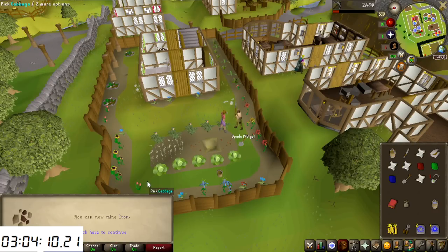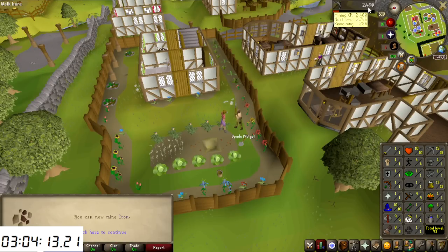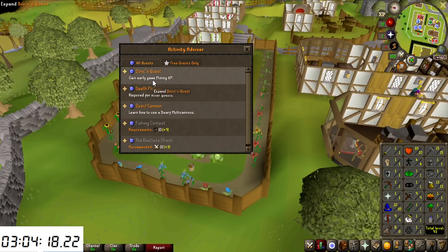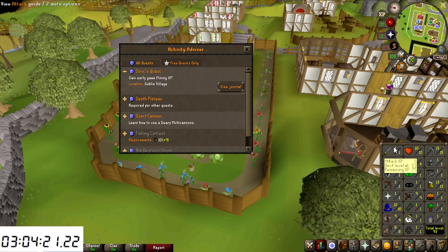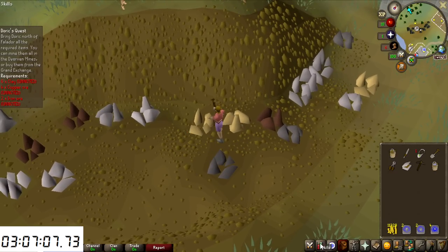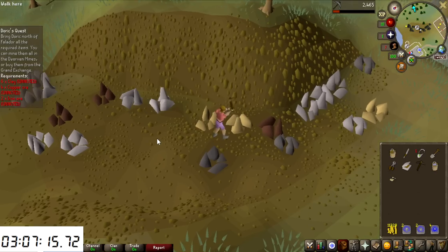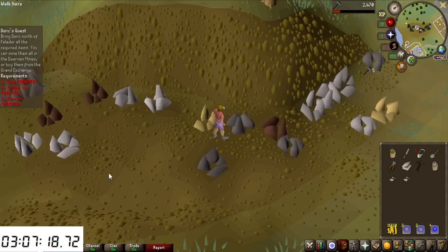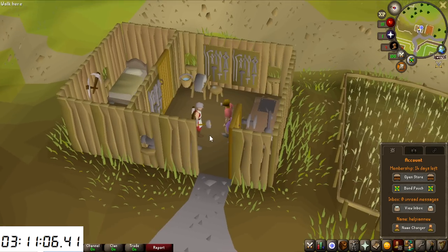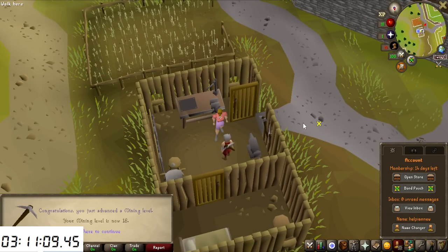Plague City gave 2,400 mining experience — 15 mining — definitely a good and fast starter quest. Doric's Quest also gives mining experience but less, so it could have maybe been first. Doric's Quest requires iron ore, and since we just hit 15 mining from Plague City, I'll mine it myself rather than buy it. That adds 1,300 more mining experience, access to his anvil, and we're now at 18 mining.